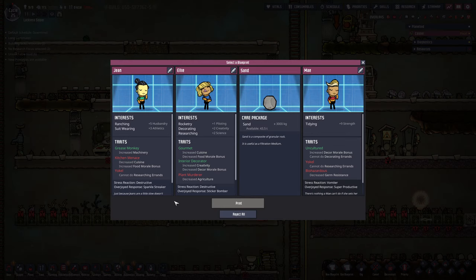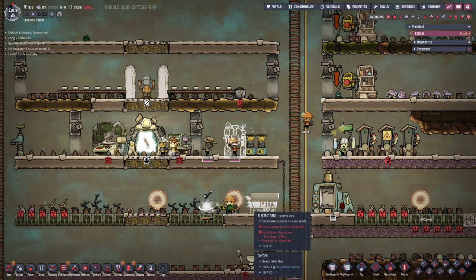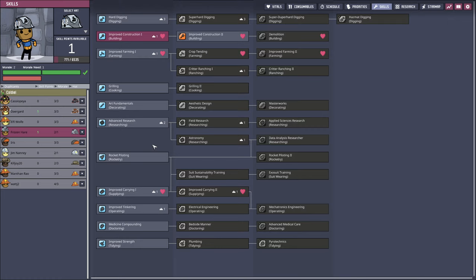Let's take a look at another dupe here. We don't really want to feed another hungry dupe unless it's an insanely good one. We have ranching and suit wearing. We have increased machinery with the grease monkey trait, but cannot do researching errands — would be okay in a normal situation. But right at this moment, I don't really want to feed another dupe. Decreased agriculture with piloting, creativity, and science. We do really need a decorating dupe, but getting a tense dupe in this situation — is that a smart move? We are just going to wait one more cycle and grab another three tons of sand.